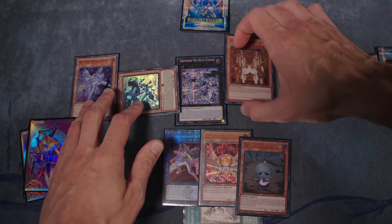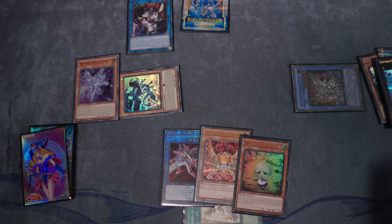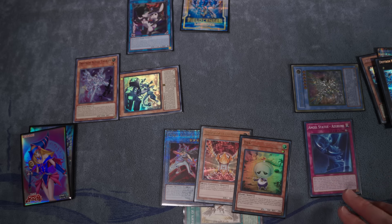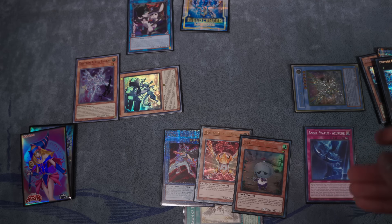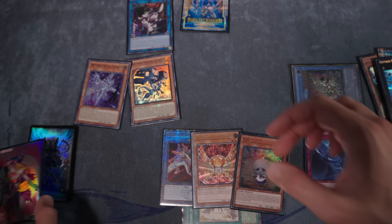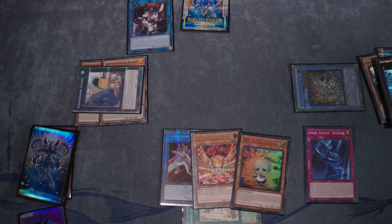But we're not done with the end board yet. We're going to link these two guys off and go for Silhouette Rabbit on top. This gives us the Azurune — a continuous trap we get to set for free. It can be summoned to the Monster Zone and acts like a Black Horn of Heaven, negating an inherent Special Summon. We set that out to the back row. I'm then going to overlay the remaining two materials for Fuko on the left — it gives us a backup plan if our board gets broken and guarantees we'll live.